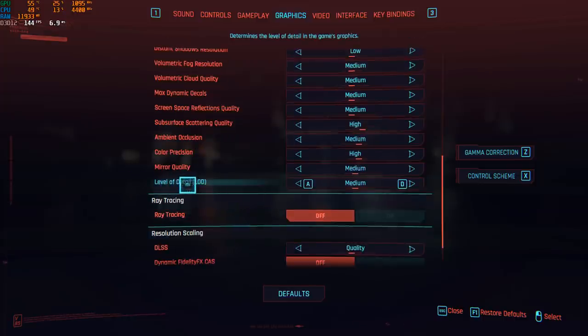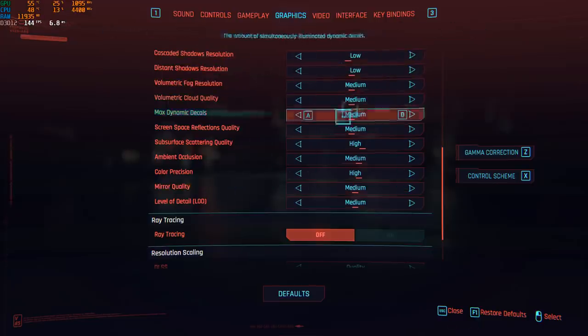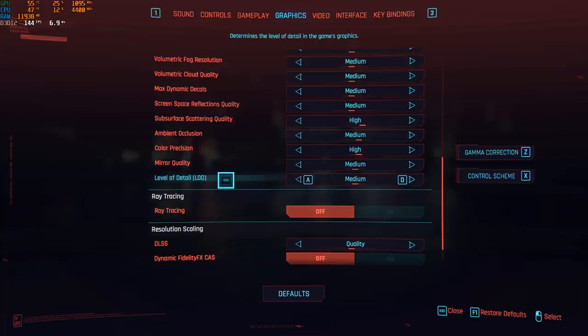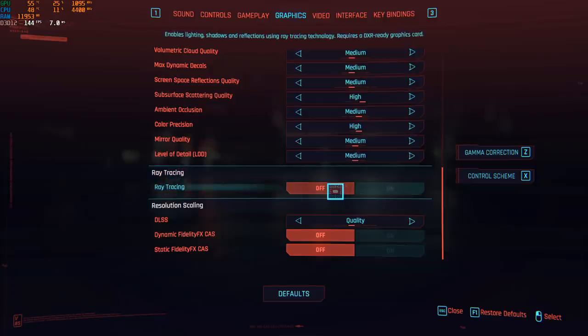Level of Detail (LOD) — I go with medium; I get like two to three percent boost going from high to medium, but only about 1% difference between low and medium, so medium seems like a good spot. For ray tracing — I don't use it honestly. I tried it and it definitely crushed my computer; I was only getting like 29 FPS even with everything at ultra. I don't use it for now — it's not good for my FPS.